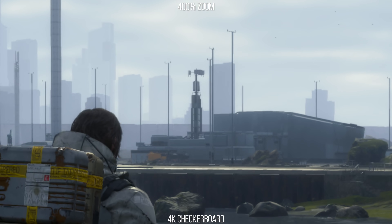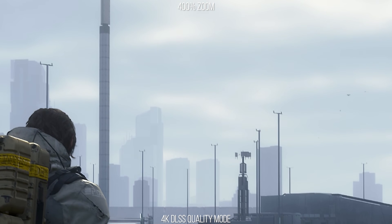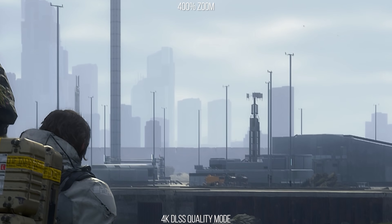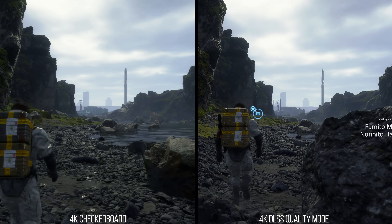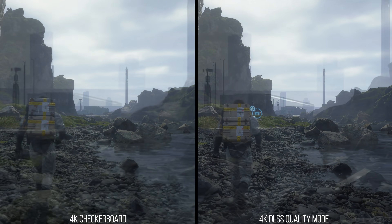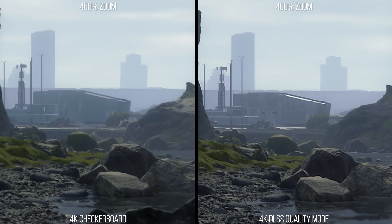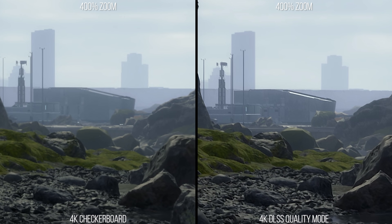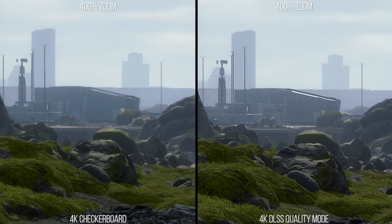Looking at that same shot with PS4 Pro quality settings on PC but with DLSS in quality mode, the detail into the distance when moving the camera remains coherent and sharp without detail disappearing or flickering in and out of existence. To show this better, I lined up Sam along a riverbed and walked him along in both versions of the game — one with DLSS and one with checkerboard rendering. Placing that same feed side by side, you can see the difference in overall image stability over time if you look at the rocks in the foreground or the buildings in the background. On PS4 Pro these elements shimmer, ripple, or flicker, while in DLSS they are primarily static and stable.